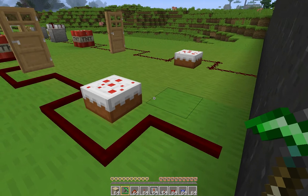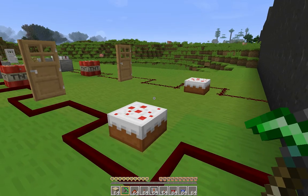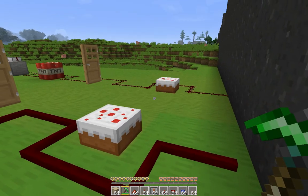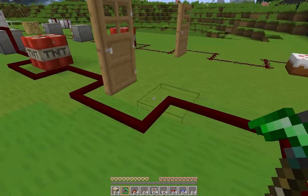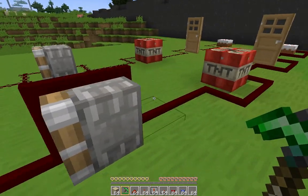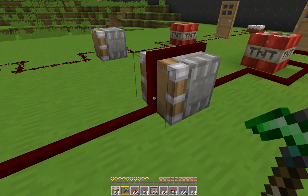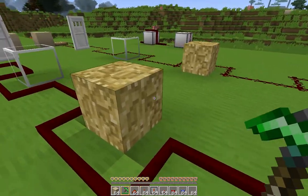First we're going to look at some of the vanilla blocks that Redstone can't be placed on, and see if there are any differences with RedPower wires. As you can see, neither Redstone nor RedPower wire can be placed on cake, doors, or TNT. This is interesting though — Redstone cannot be placed on pistons, but RedPower wires can. This will come in very handy in some situations, as we'll see later. And the same goes for sticky pistons.